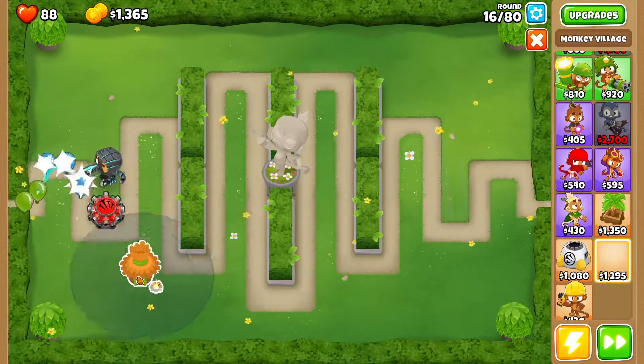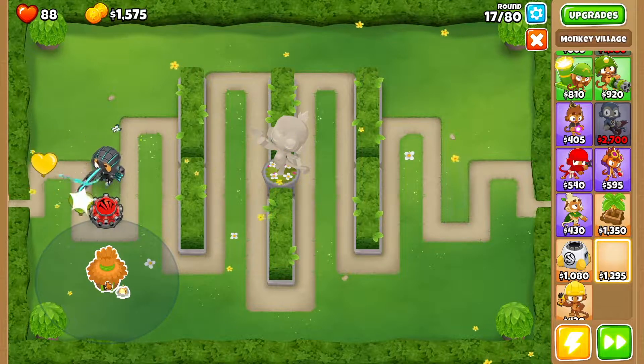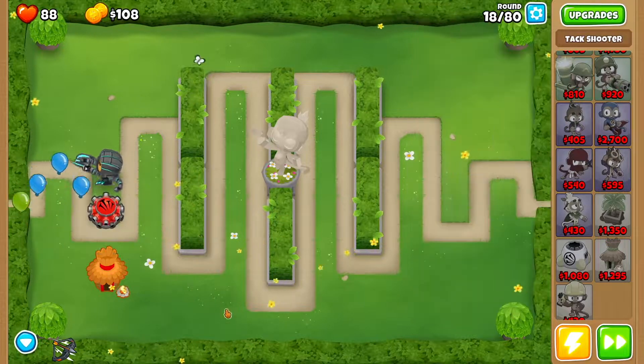Then we need to get ourselves a monkey village. You're going to go down until the tac shooter is no longer within range of the monkey village, then get bigger radius so it does become a part of this.